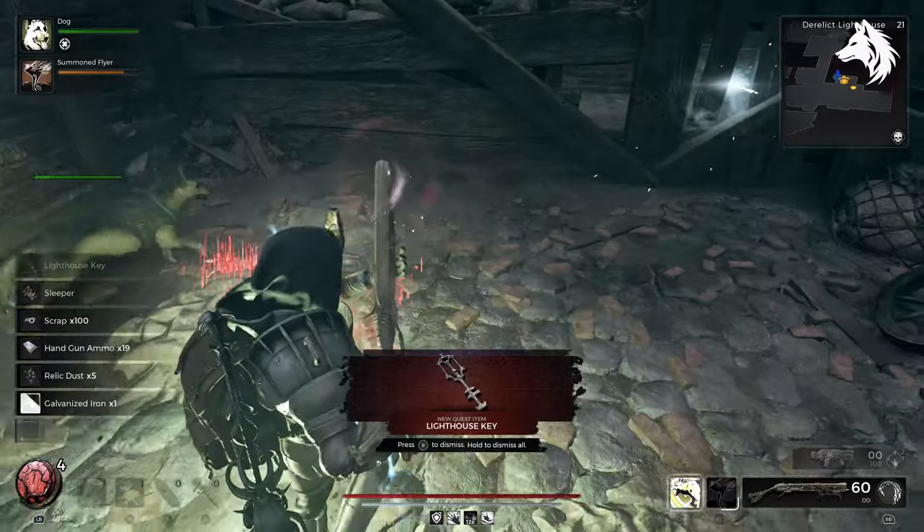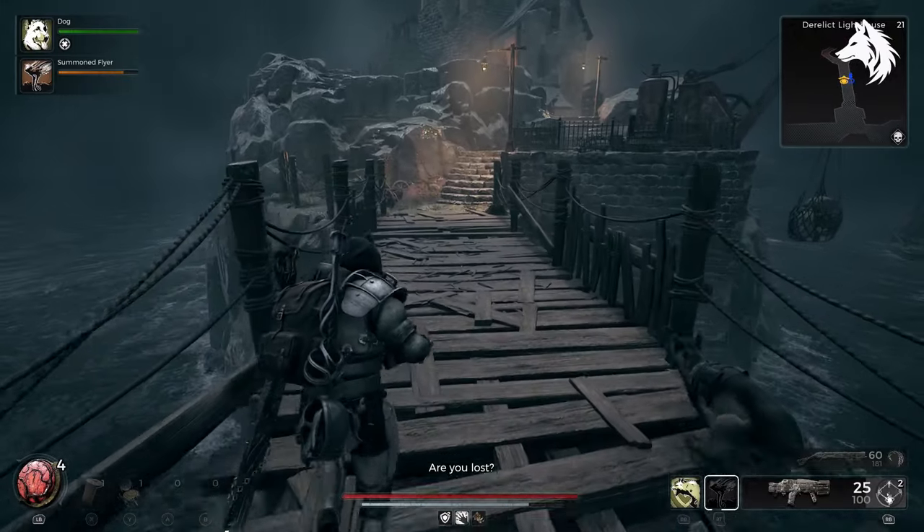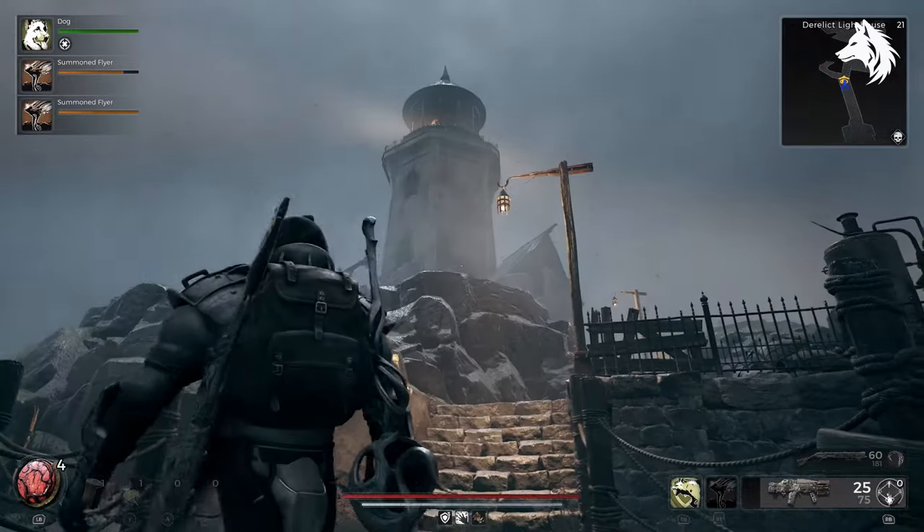After defeating the Gorecarver and Thunderpiercer, they will drop the lighthouse key. Now head over to the lighthouse and instead of going inside and up the stairs, we're going to first head under the lighthouse to find a secret door with the Sparkfire Shotgun inside.